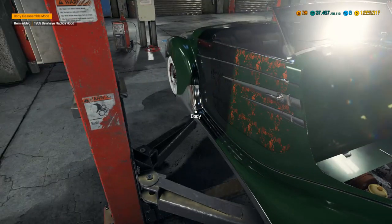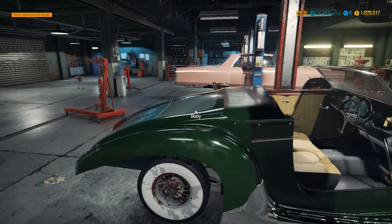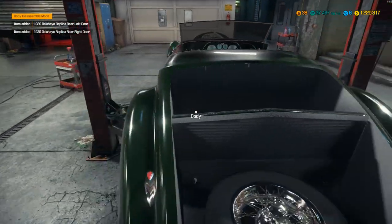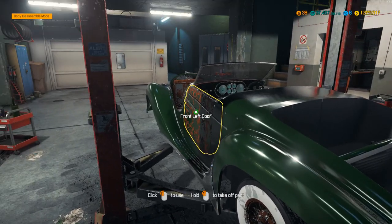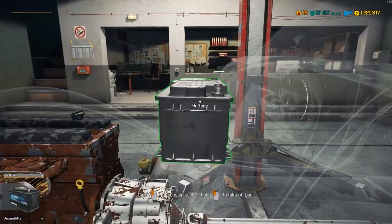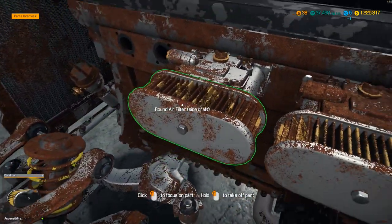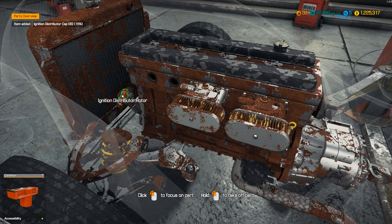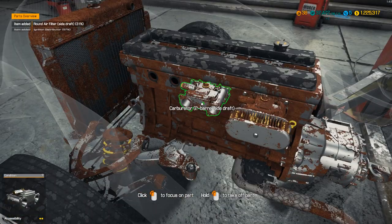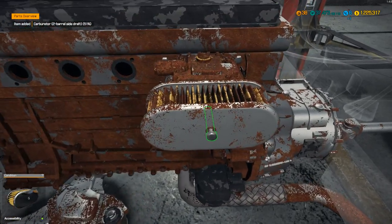We've got another I6 to pull apart, of course we do. It was from a barn find, as opposed to from a junkyard. So fingers crossed, we should have most of the parts on this vehicle. We're not going to have all of them, and we have a high percentage chance of repairing stuff, but we should hopefully get more parts repaired than from a junkyard car.